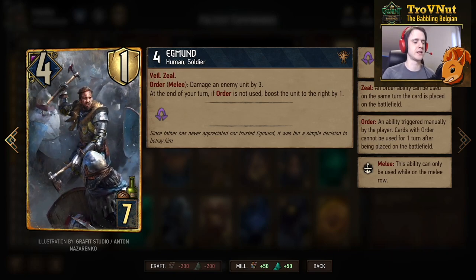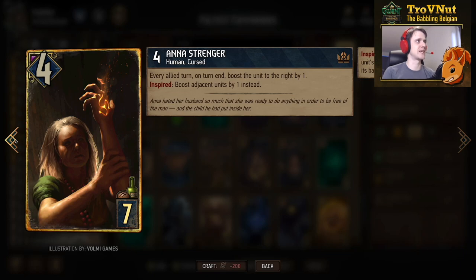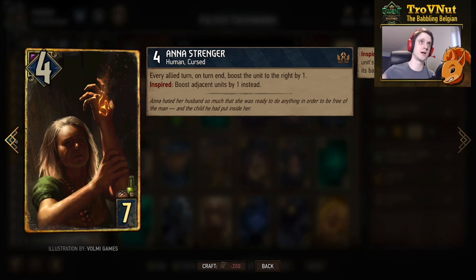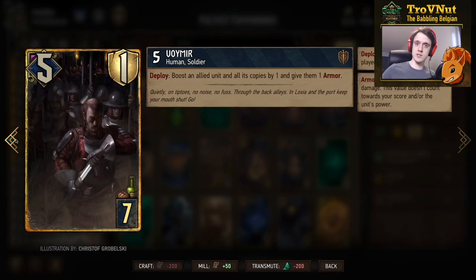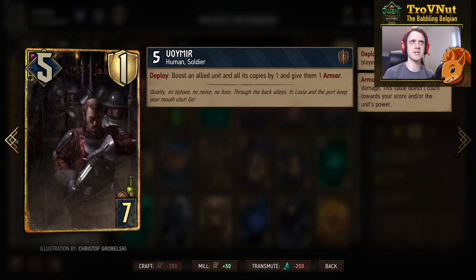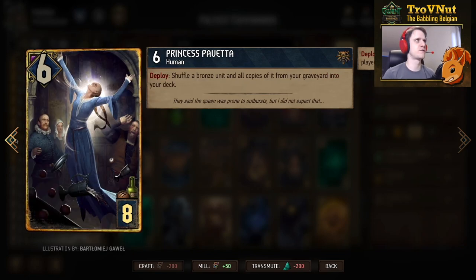The extra Drummer is vital for the biggest combo in the deck. Anna Strenger also boosts the unit to her right by one each allied turn, but when she is boosted she boosts both adjacent units — so you can get a nice combo with her between a Drummer and something else. Voymir is very powerful with an army of commandos: five power, one armor, and on deploy you boost an allied unit and all its copies by one and give them one armor.